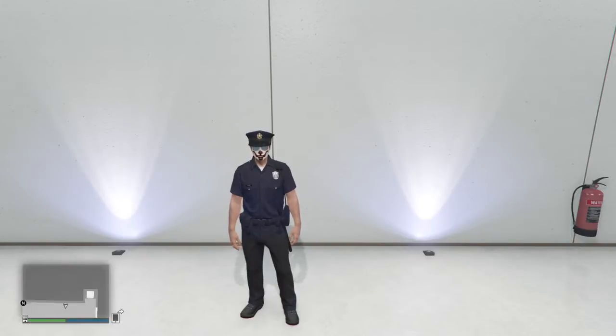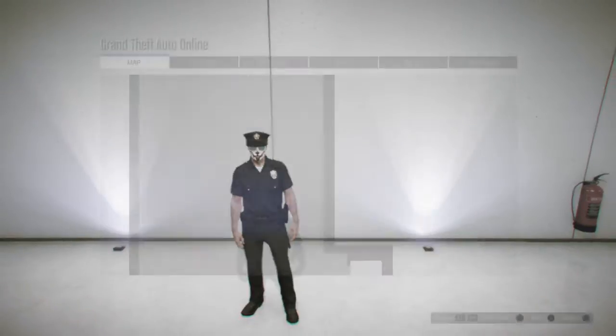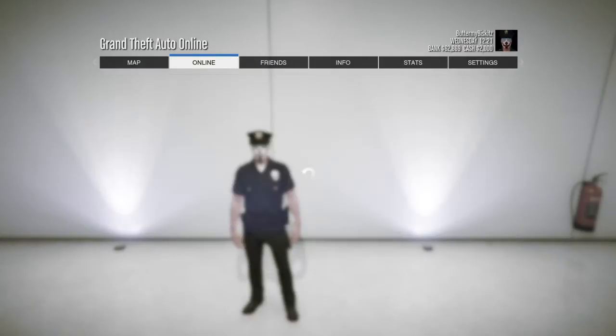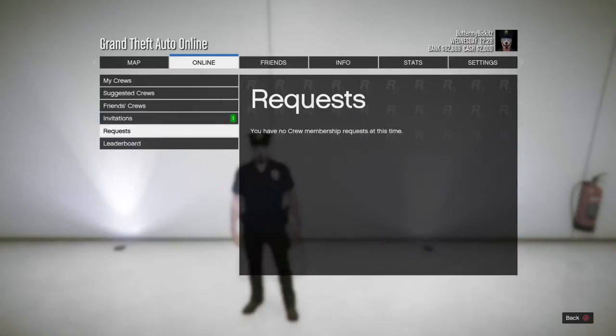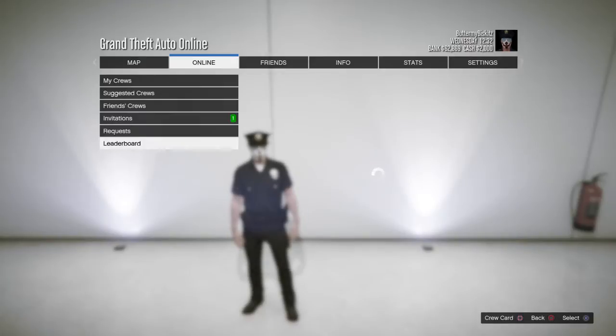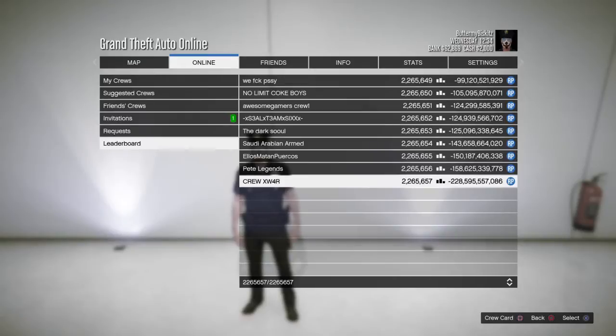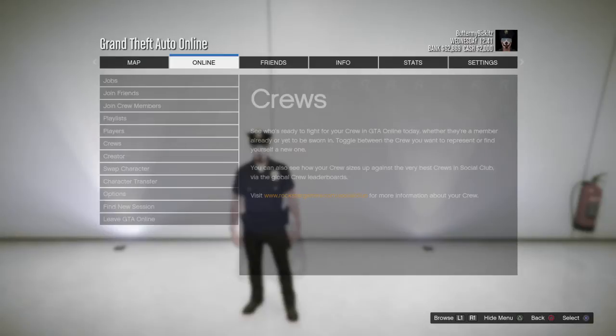Today what I got for you guys is me showing my modded crew colors. I didn't make them — thanks to the random crews that I joined, they have awesome colors. You can go down to crews in the menu, and in the middle right there are my current crews. If you go down to leaderboards, there are 2.2 million crews that have been made — absolutely insane.